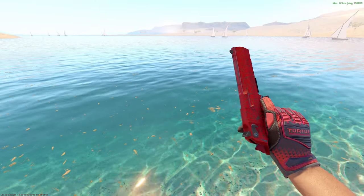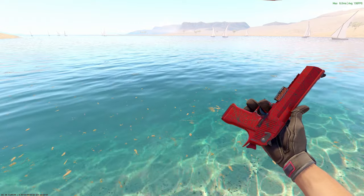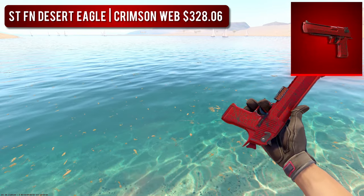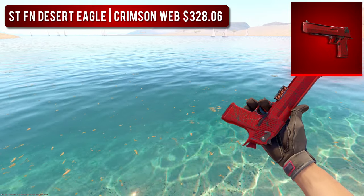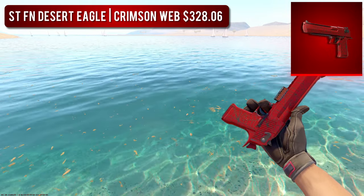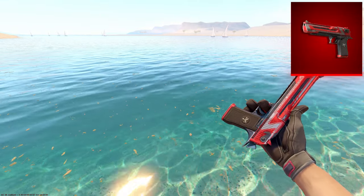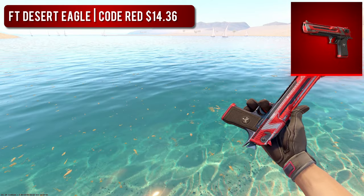Next up, we have the Desert Eagle. Much like the CZ, the most expensive high-tier red Deagle would be a StatTrak Factory New Deagle Crimson Web. Compared to the CZ though, this thing looks amazing — it's fully red. But if you're not a huge fan, you could get a Field Tested Desert Eagle Code Red for a lot cheaper, which is a great budget option. This thing does start to look pretty bad in lower wears though, so be careful.